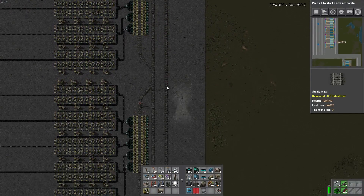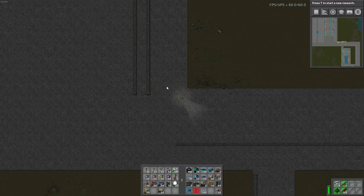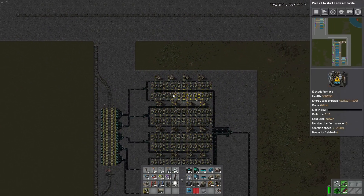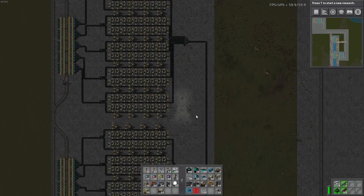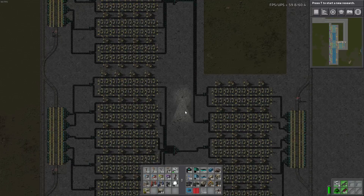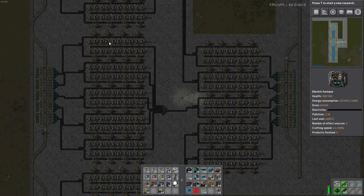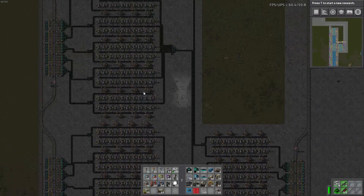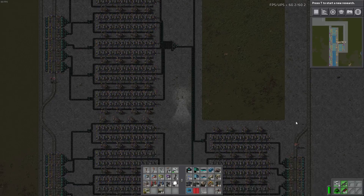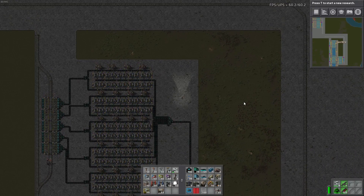Next I have the steel setup, which is actually pretty much the same. I have five full-length layouts for the iron ore, and then one for steel. The reason is that steel requires five iron, so that's why there are five smelteries. Input will be iron ore, output will be steel.